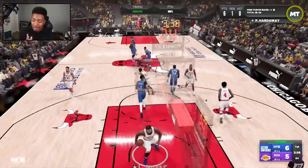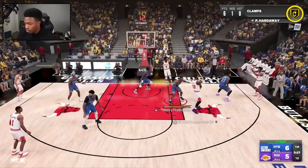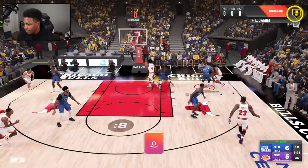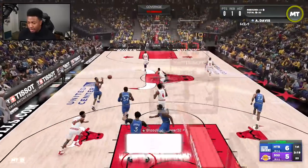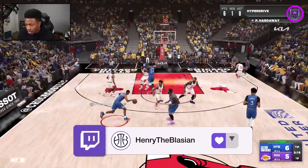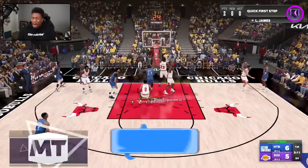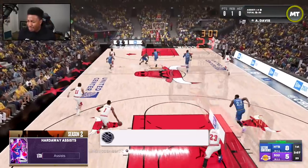I was surprised when they announced Penny — this is a card that's gonna be on so many people's teams for a good while. Penny, show him you got that defense — we don't need that anchor badge. Force him to go baseline, good defense there. LeBron, yes sir, way to hold it down. We're in transition — the playmaker — we got the blow-by. LeBron gets down there and he's gonna dunk it.